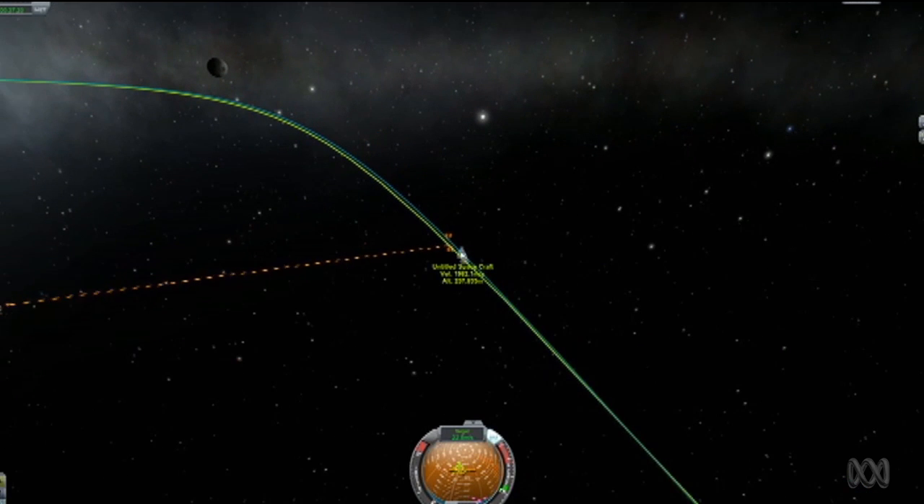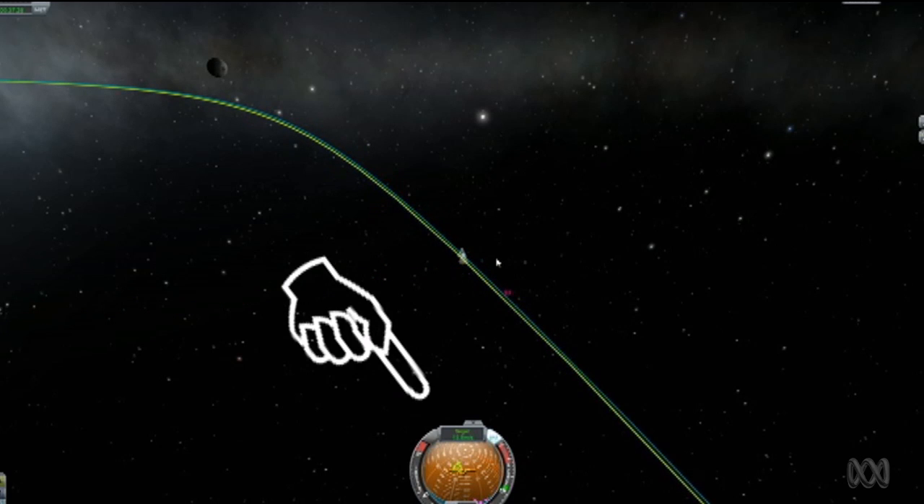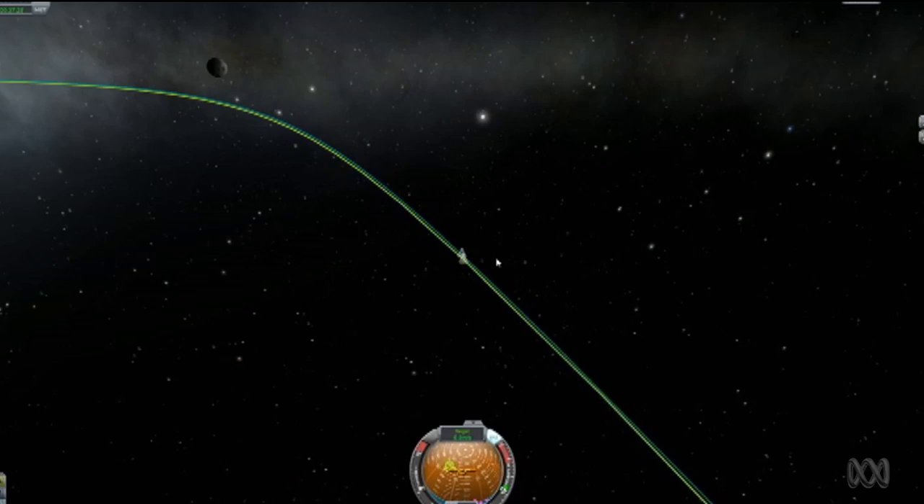This is where things get really tense. Once they reach the intersect point, pay attention to what your relative speed is to the target. From this point on, it's an extremely delicate situation and you don't want to crash into them. We've almost done it — it's right there. Now, you'll want to use only RCS thrusters for the final approach; otherwise, you're just asking for catastrophe.